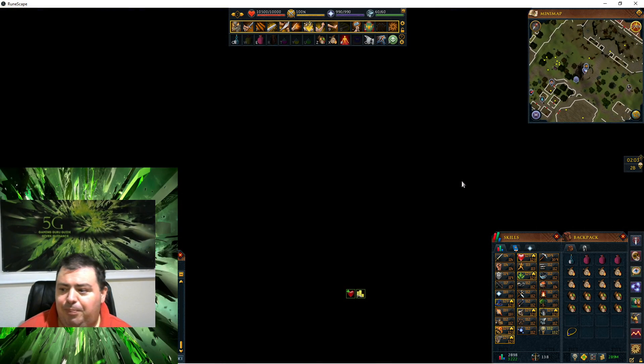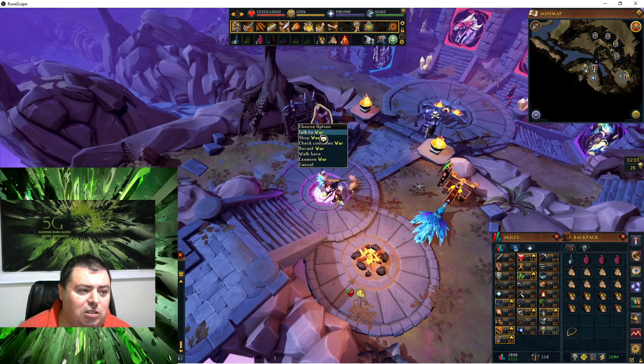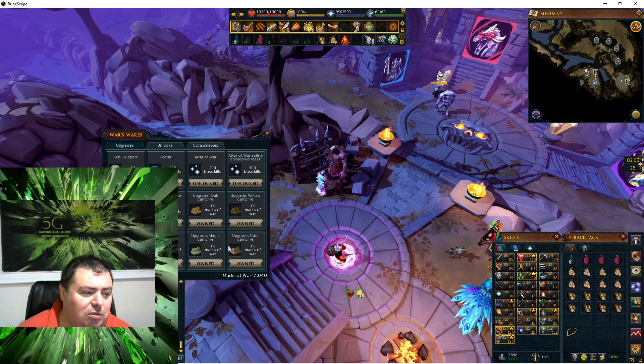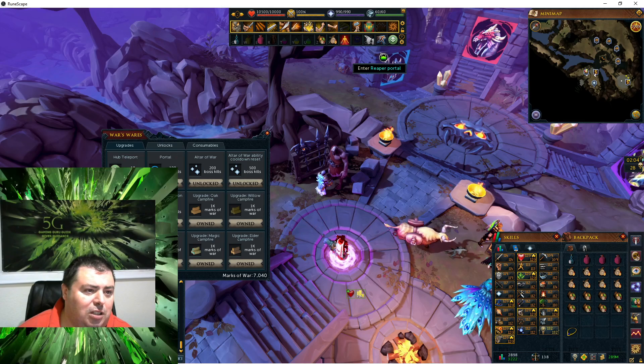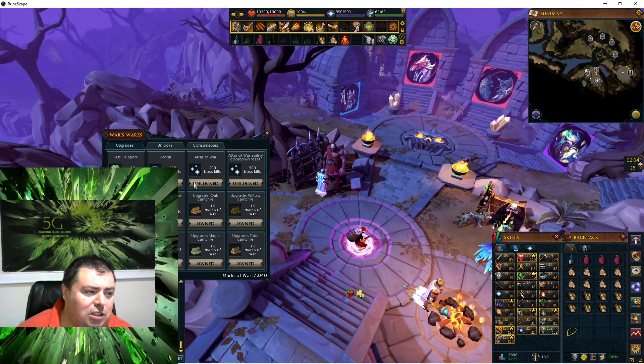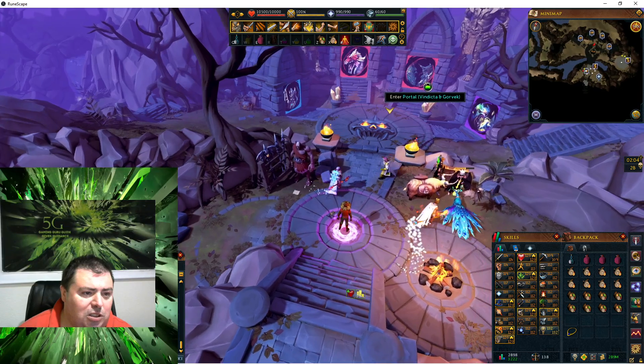This one takes you to Death's Office and to War's Retreat. I'm going to go into War's Retreat. You can talk to War for different options — shop — and then based on number of bosses you've done, you've got Marks of War. If you kill 10 bosses, you get a teleport to the hub. Level 100 boss kills, you get a portal. You can do upgrades and unlocks, and after you have everything unlocked, you have some consumables you can buy.